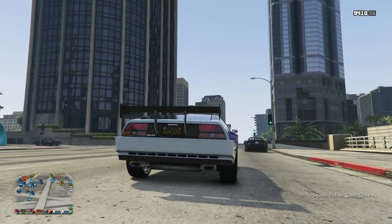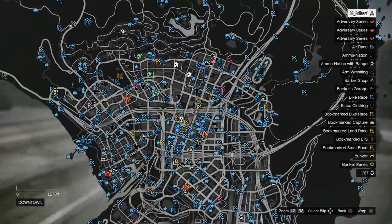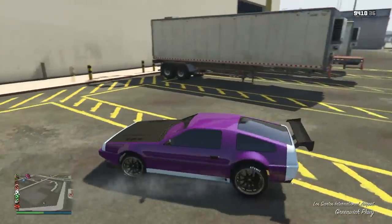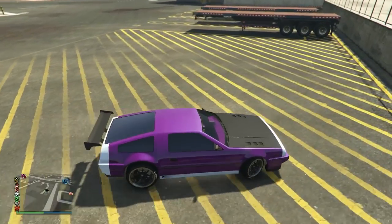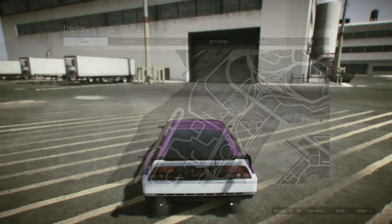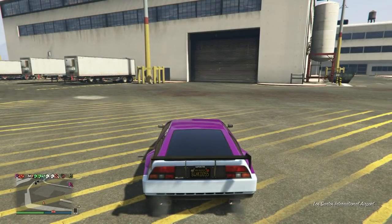Now we're heading over to the breach. I'll show you on the map — it's a little bit closer to the airport, which is more convenient. The breach is pretty much in this location right here. I'll skip forward to where I arrive and show you the map again right before I enter. It's basically right on top of that garage, super close to the airport which is right below us to the south.